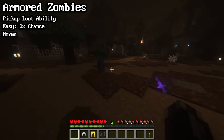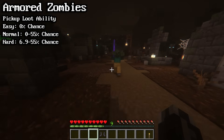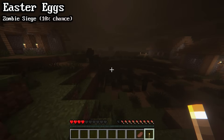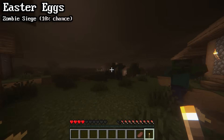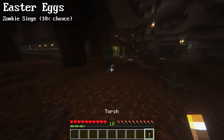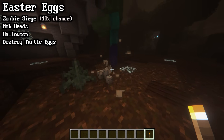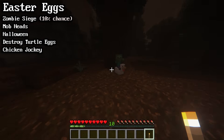Zombies also have a chance of spawning with the ability to pick up loot. They'll pick up any weapons or armor they walk across, and if you kill them, they'll drop every item they picked up. Zombies can also pick up and use totems of undying. There's a small event called a zombie siege that has a 10% chance of happening if a player is near a village at midnight — if it occurs, up to 20 zombies will spawn near the village. If a zombie has the ability to pick up items, you can give it different mob heads. On Halloween, zombies can spawn wearing a carved pumpkin or jack-o'-lantern. Zombies will target and destroy turtle eggs, and there is a very small chance of baby zombies spawning as chicken jockeys.